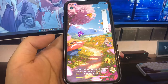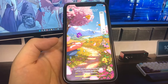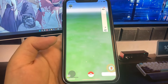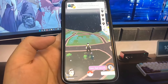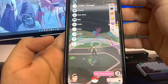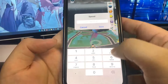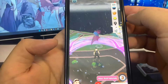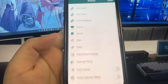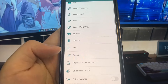So as you can see I have this crazy bar on the right side of my screen which shows me all the nearby Pokemon. I have a joystick, I can change the speed my character walks, tons of settings. So I'm just going to go into the settings so I can show you guys all of these crazy features. I can actually change the speed my character walks, and I just have to go into the settings and turn on the joystick and my character will run at that speed.